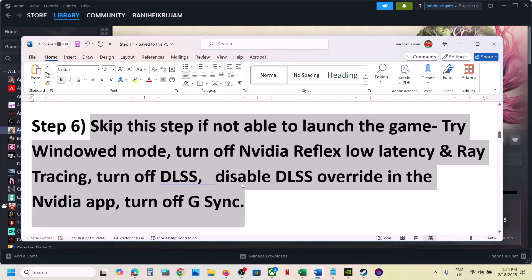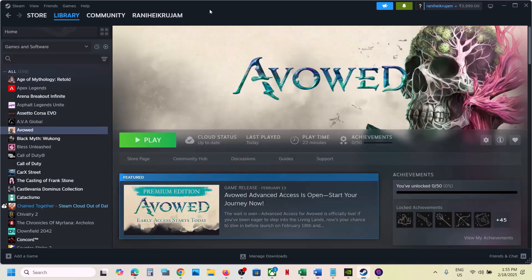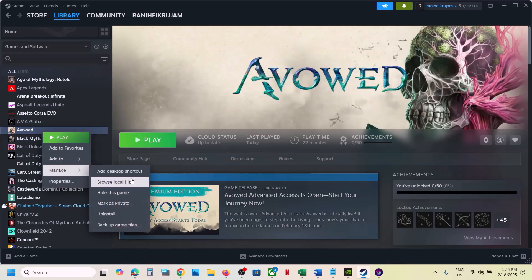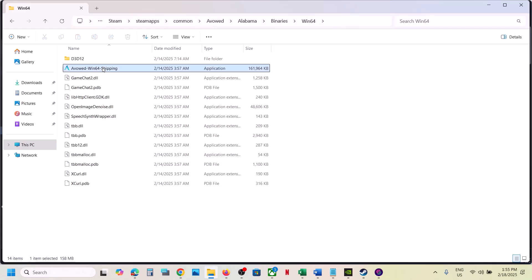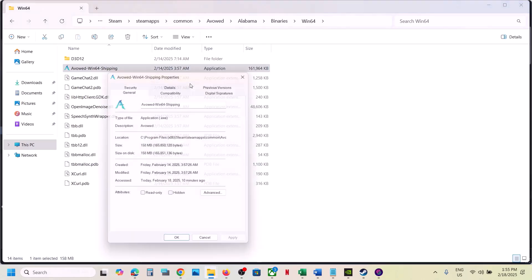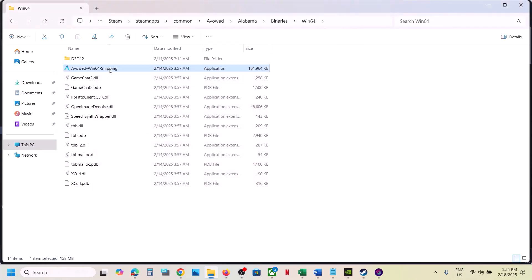The next step is to run the game as an administrator from the game installation folder. Right click on the game, select Manage, then click Browse Local Files. Open the Binaries Win64 folder, select the exe file, right click, go to Properties, go to the Compatibility tab, put a check on Run this program as an administrator, hit Apply, click OK, then double click to launch the game.